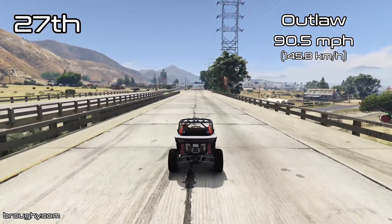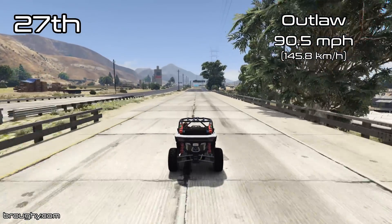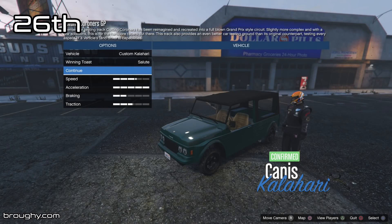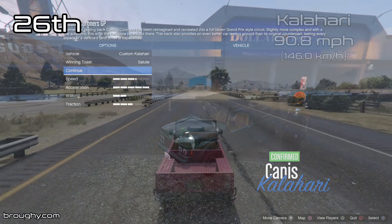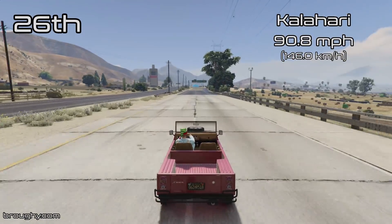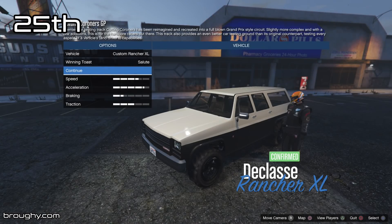Now we're into the regular raceable vehicles list. We had the two big monster trucks first, which don't have that great of a top speed but mainly accelerate pretty well. And then we've got the Lifeguard Blazer, which is a little bit quicker than it used to be because it can now be upgraded ever since the Casino Heist DLC.